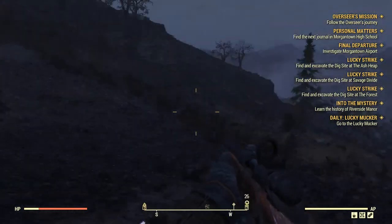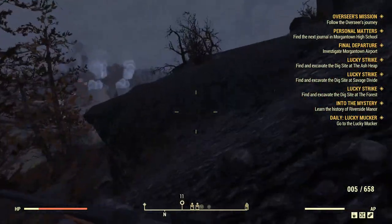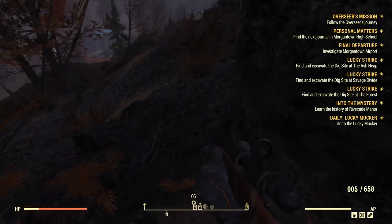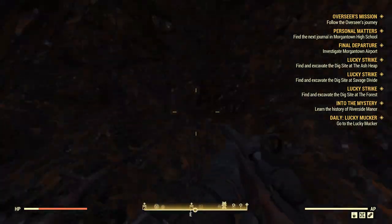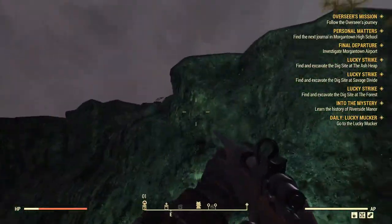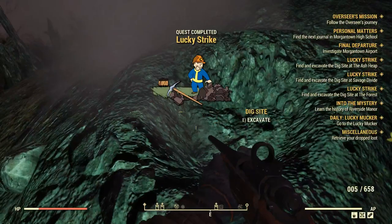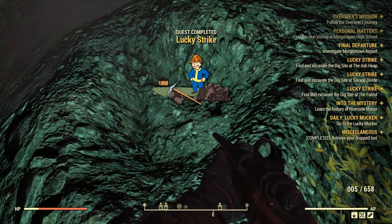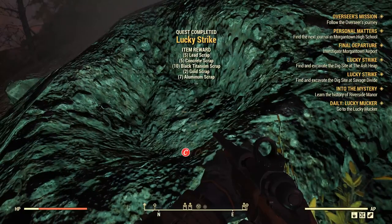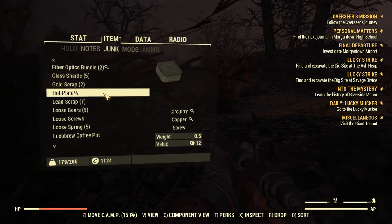This looks like volcanic stuff up here. The dig site's over this way. I should note, I don't know what to do when I actually get to a dig site. Do we need a shovel? I got lead, concrete, titanium — ooh, black titanium! Black titanium might have been worth it. Someone aggroed those turrets over there. Black titanium is quite the hot commodity.